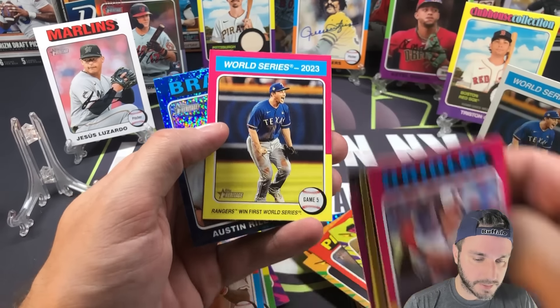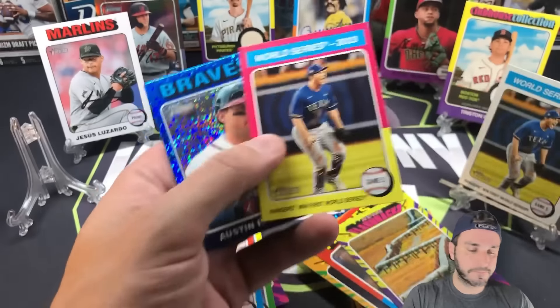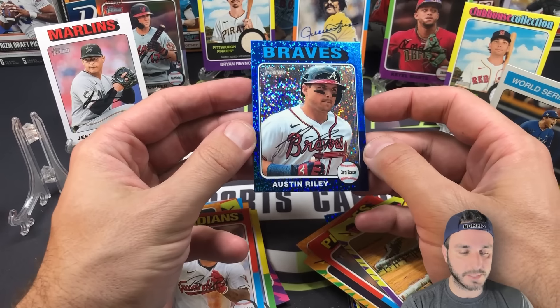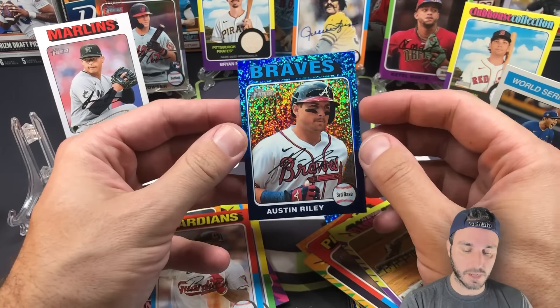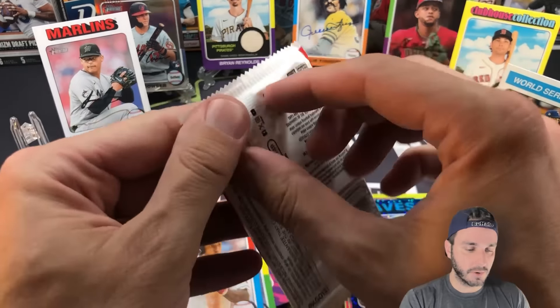Hunter Greene and then the base of that white border card. Austin Riley on the sparkle — that's the type of name you'd typically see on the sparkle. A nice one, color match somewhat with the Braves. Over to hobby.